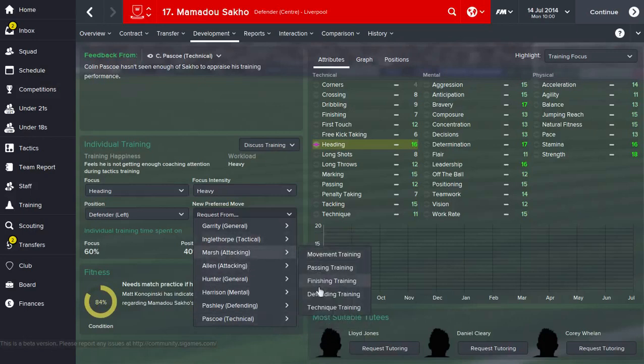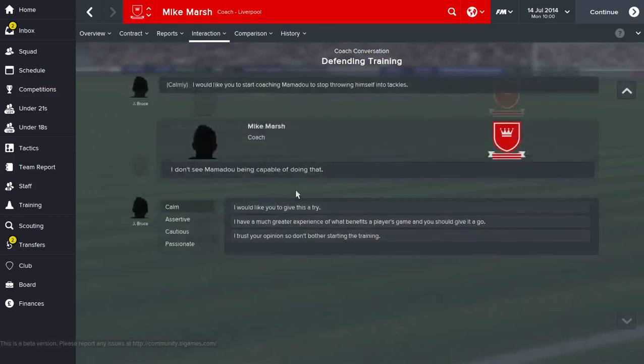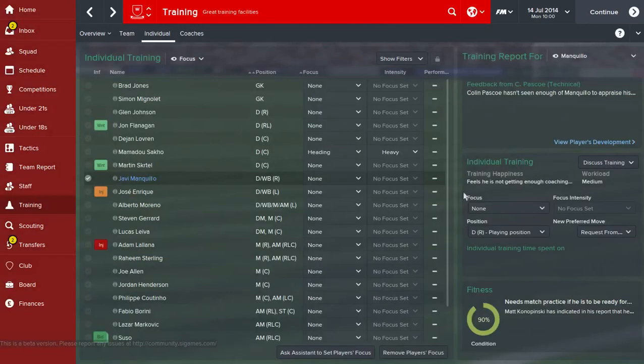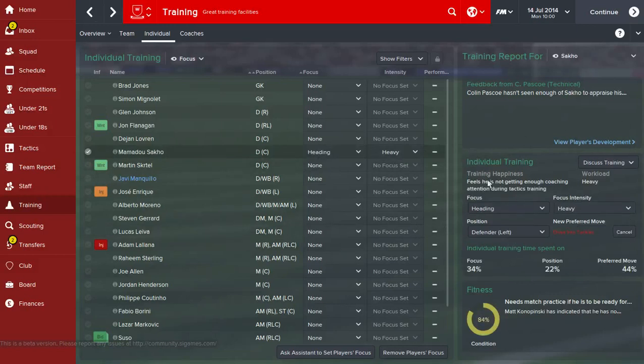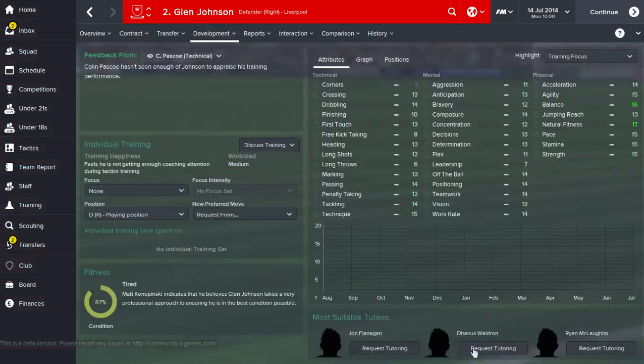You can also use preferred moves. Let's have a quick look - going to defending training for a player will bring up all the options. You can ask him to stop throwing himself into tackles for example, and there you go - he's going to start working on it, although he recommends that we don't. On the overview you can confirm it and see an overview of what's going on, including the training happiness and feedback about his training. You can also see players that a senior player is eligible to tutor, but I'll focus on that more in the video about getting the most out of youth players.